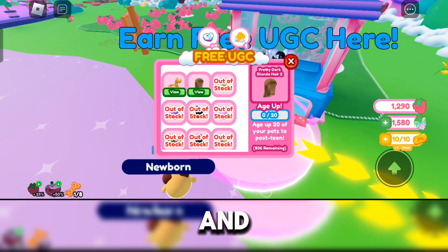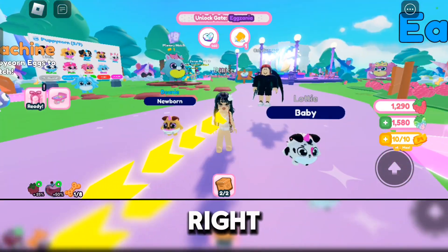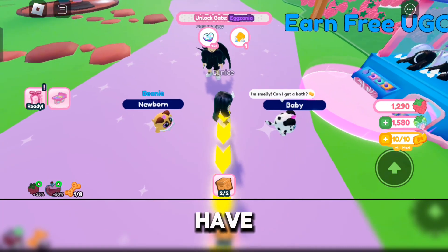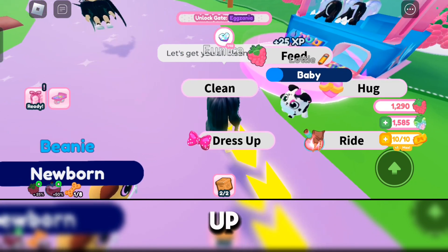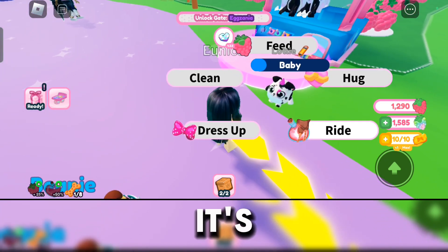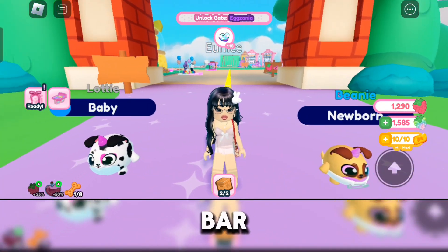Let's move on to the hair now. It says here to age up 20 of your pets to post-teen. With your pet, you get the pet obviously, and you will see its age below their name. So Lottie right here, our pet, is still a baby. So what we're going to do is wait for it to have needs — it needs a bath right now. Then the bar will fill up. Once that bar fills up, it will have a new age. And then you just have to wait until it reaches post-teen.